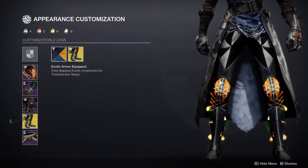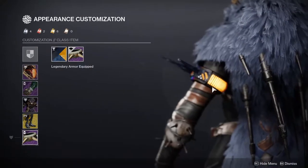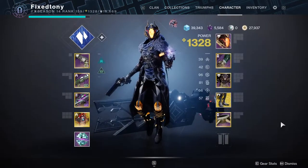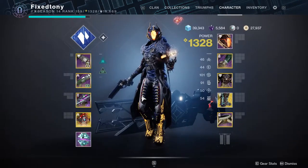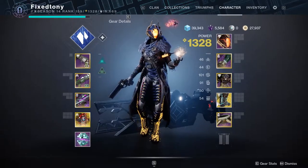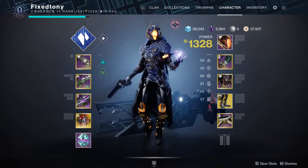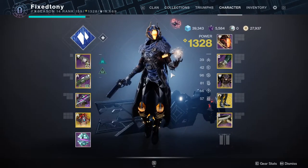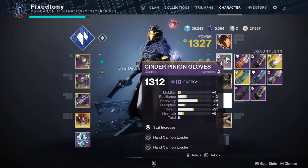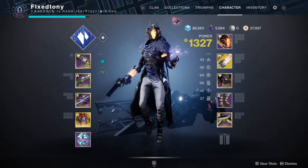I was originally trying to go for an all-orange lights look, because this chest piece has orange that cannot change color. What I originally planned was legs where the orange pops out a lot more, but unfortunately I already used the Geomag Stabilizers with that skin in a different video — it was Season of the Chosen — so tough luck, I'll just wear this instead.